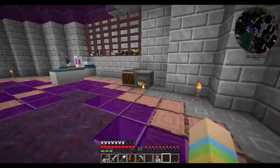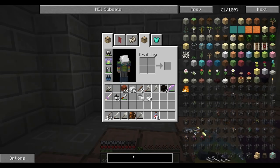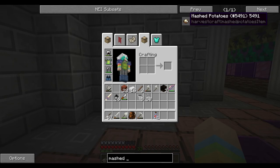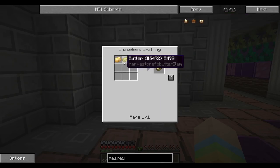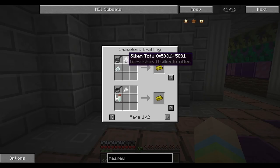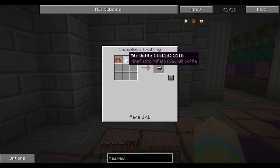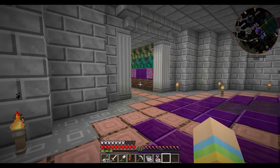The next thing I want to make is some mashed potatoes. Mashed potatoes — what about garlic mashed potatoes? We're just gonna do regular mashed potatoes. We need buttered potatoes, so we need to make some butter. That requires a saucepan and heavy cream. To make heavy cream, we need a milk bucket in a mixing bowl. So we need some milk — let's go get some milk.